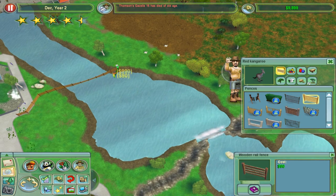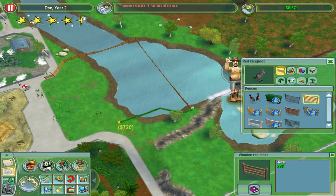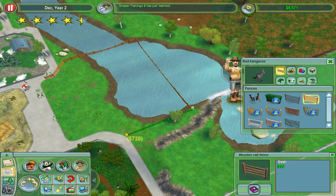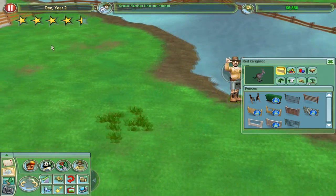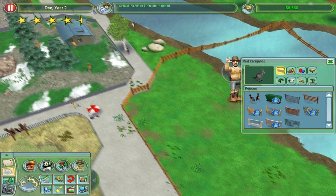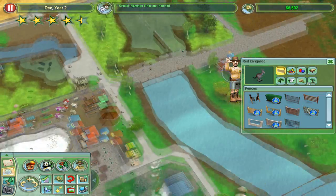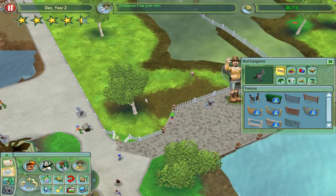I'm assuming kangaroos need quite a big enclosure, because that's pretty much what they live in in real life. After all, they are native to Australia - Australia being the great country it is, it's in the middle of nowhere, and for that we have very unique animals. Now, hopefully the people will be able to see through these fences - they should. And greater flamingo eight has just hatched, we might just have a bit of hope.